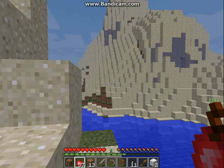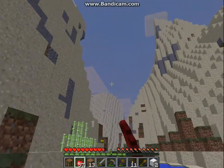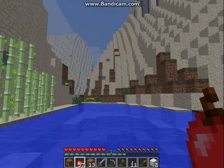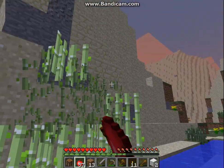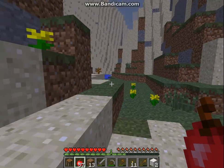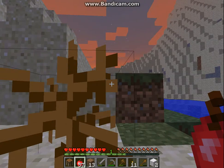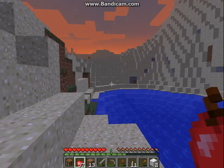Look at this place — doesn't it look good? It looks so nice. Maybe I'll build a barrier surrounding all this, and then destroy these mountains, and make it so that it's a very nice layer, a little nice layer, as you would call it.